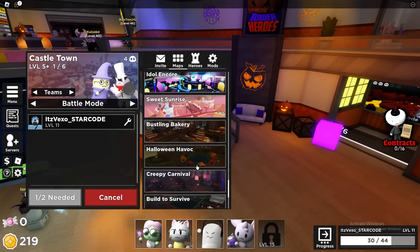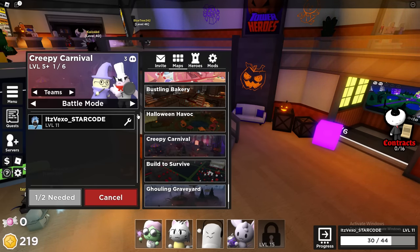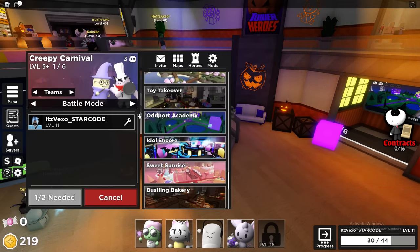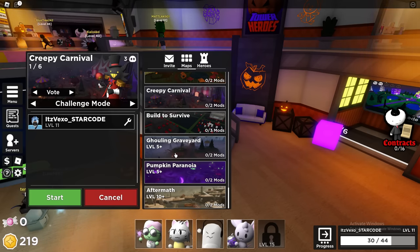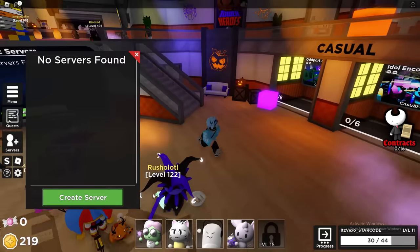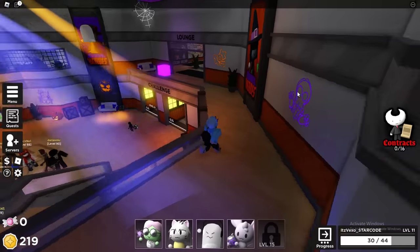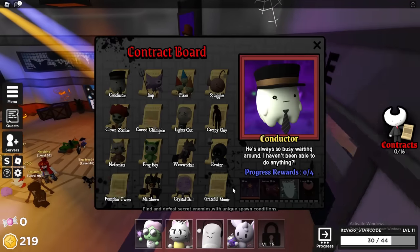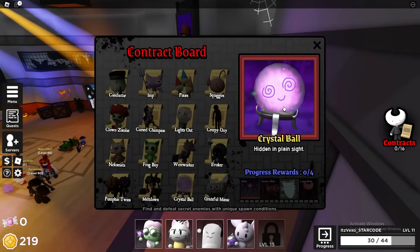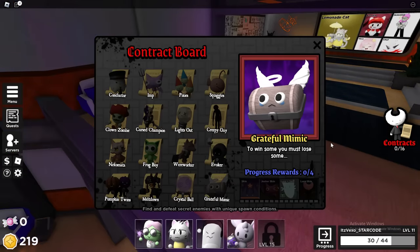Make sure you choose the Carnival map. It's called Creepy Carnival — make sure it's on easy mode, not battle mode. If you want to get the crystal ball, it will spawn in and you have to defeat the crystal ball boss. It doesn't have a lot of health. Play that map on easy mode and you'll just see the crystal ball spawn, then go ahead and kill it.